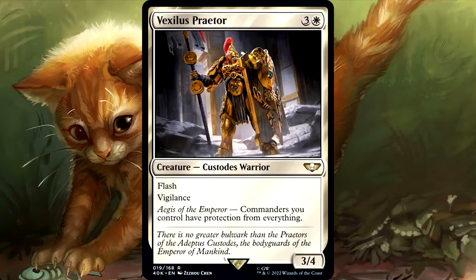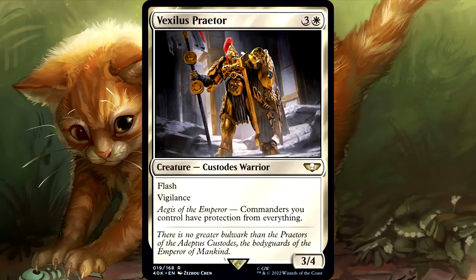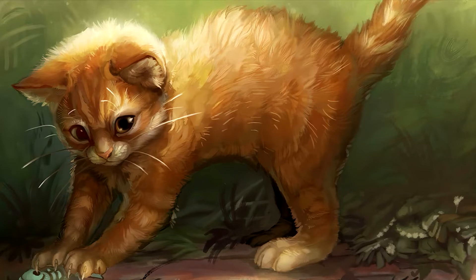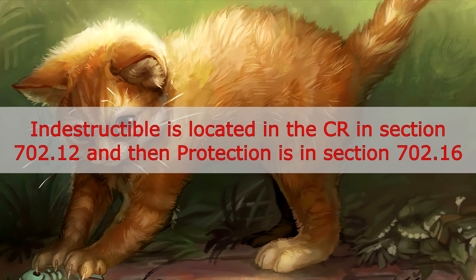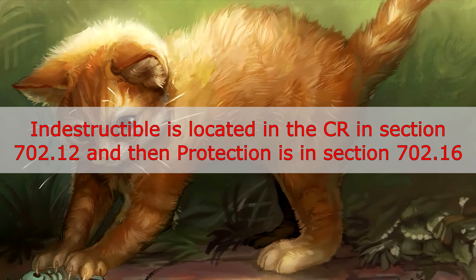So what exactly does protection from everything mean? What will it actually save your Commander from? And what will the Bastion Protector be better at saving your Commander from? For those wanting to dive even deeper into these rules or for reference later, Indestructible is located in the comprehensive rules in section 702.12, and then protection is in section 702.16.